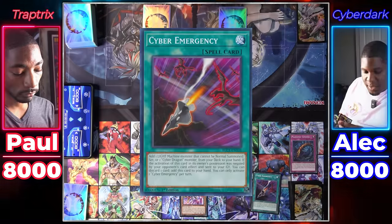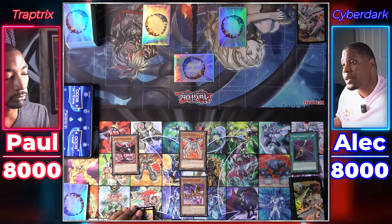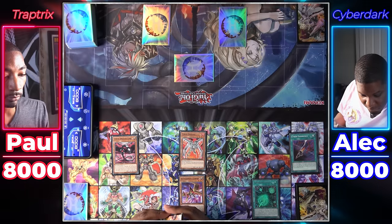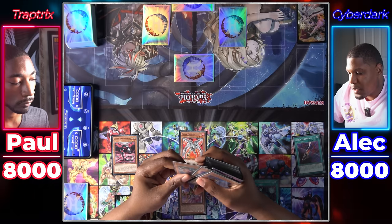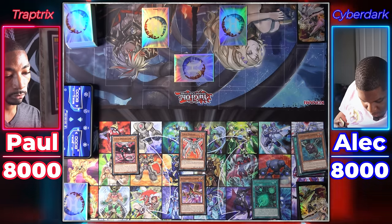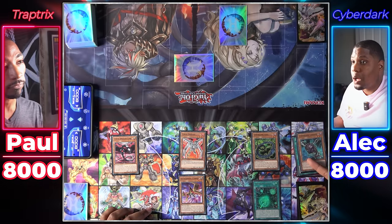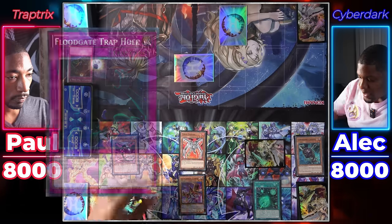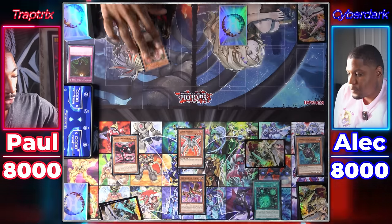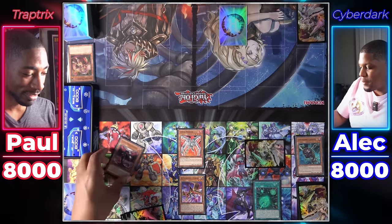Draw for turn. Hit my Cyber Emergency to get Cyber Dragon Core. Normal Summon Core — on Normal Summon I can add a Cyber Spell or Trap from deck to hand. I search Cyberdark Realm, then activate Realm. On activation, I add a Cyberdark monster from my deck with a different name from cards in my grave — luckily I have none. I add Cyber Dark Cannon, then use Cannon's effect to get Cyber Dark Keel. Using Realm's additional Normal Summon, I Normal Summon Keel and equip the Cyber Dark Cannon from my graveyard. Since you like flipping cards face down, I activate Flood Gate Trap Hole. Cyber Phoenix attacks the face down monster.